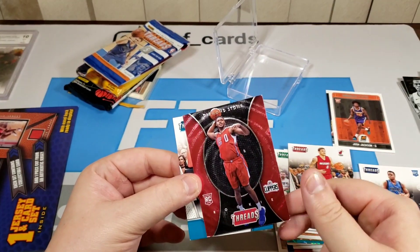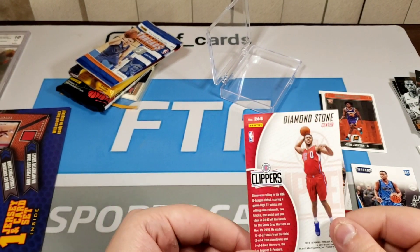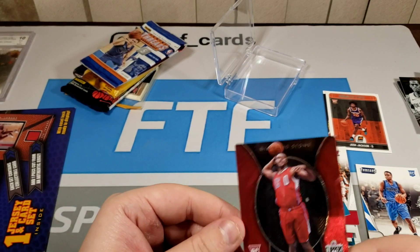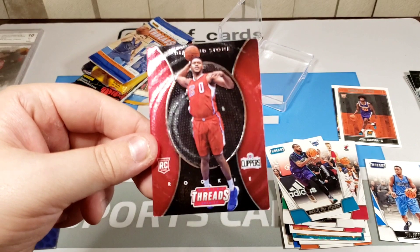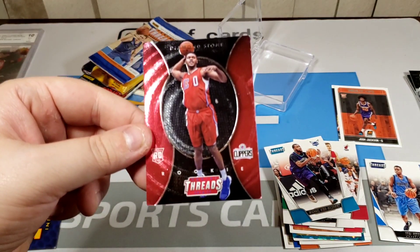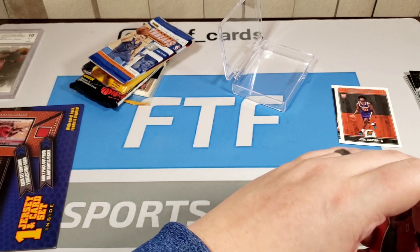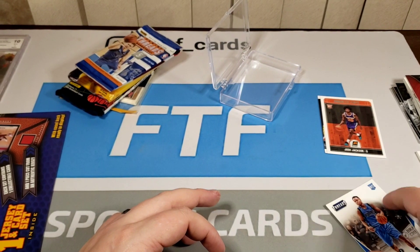This card's dinged. There's Michael Kidd-Gilchrist. Oh, his name is Diamond Stone — I legit thought that was like a parallel. But yeah, that card is in tough shape at the bottom. We got a couple rookies — nobody really to mention, no KD.